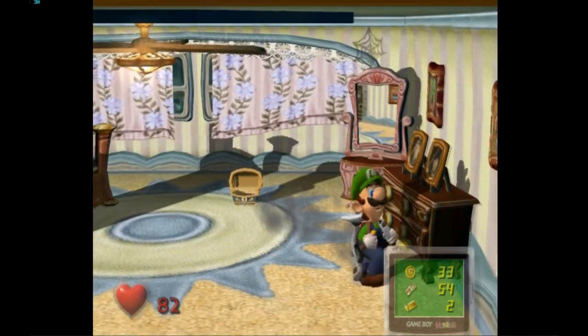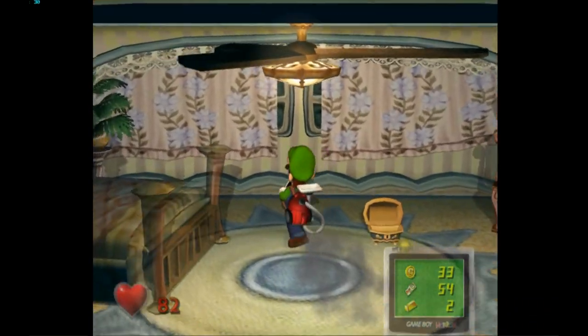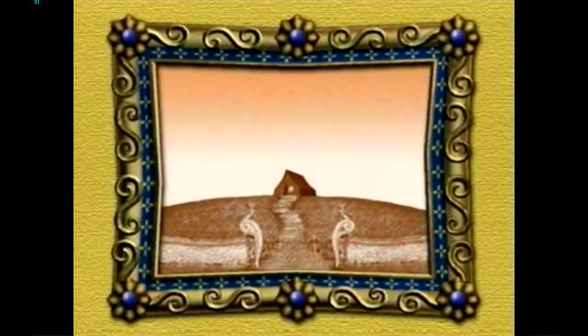Based on the amount of money you collect, you'll get a rating for your mansion. F is just a tent — I absolutely love this.